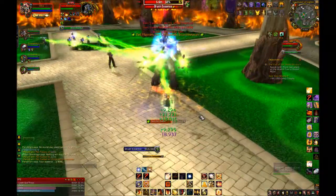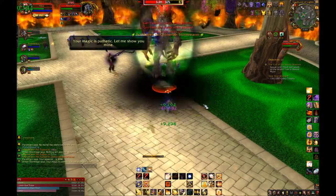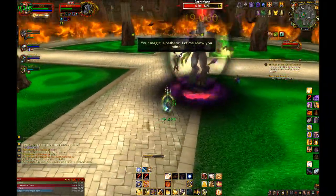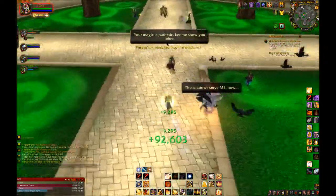Glyph of Final Wrath turns your Holy Wrath into an Execute, increasing its damage done to all targets below 20% health. There's no real downside to this glyph, so it's not a bad one.